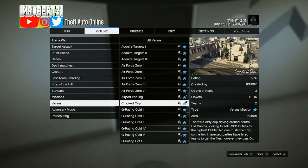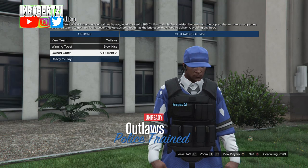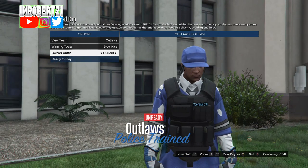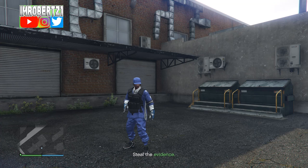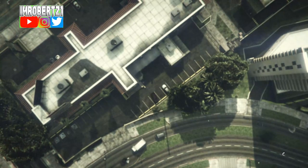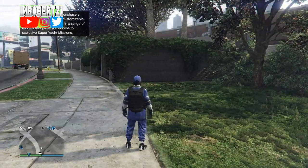Now go to jobs, play jobs, Rockstar created, versus, then start up Crooked Cop. Make sure you set your outfits to player own. When you load into the outfit selection, hit one to the right then one to the left. Now when you load into the mission, add an ear piece, then pull up your phone and quit the mission. When you spawn online, you should have the outfit. Save the outfit and you're done.